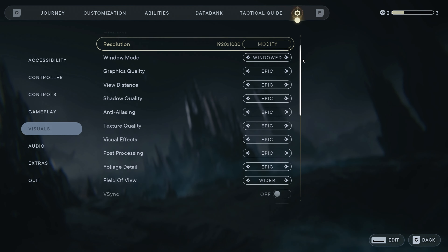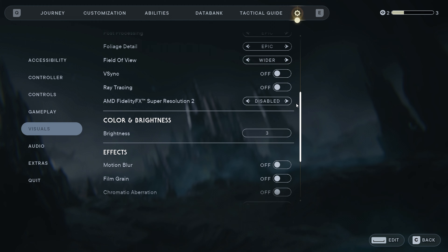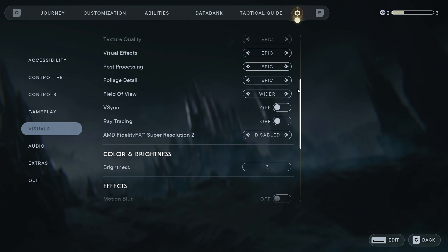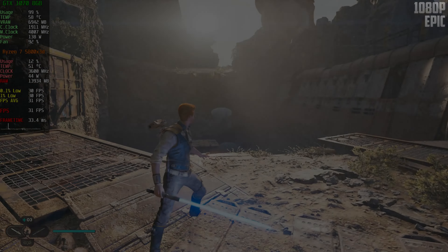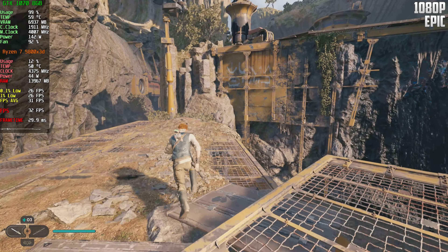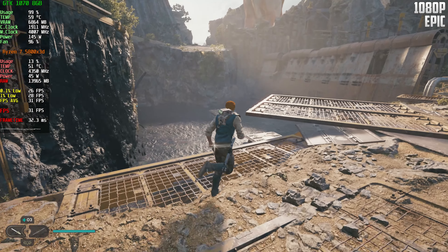We are now going with the epic settings, as you guys can see, without ray tracing. Ray tracing is not good on this card so we will not try it. So we are at 1080p — 30 FPS is not great, but let's see how it goes.